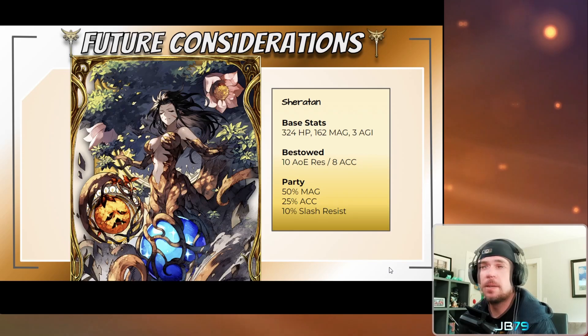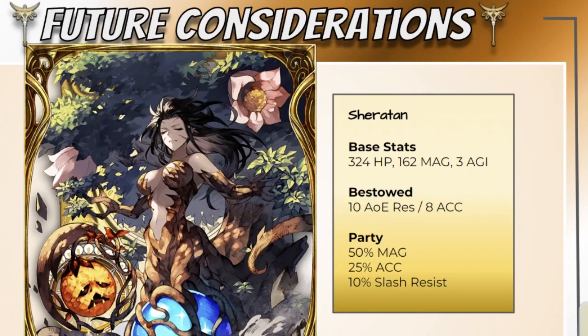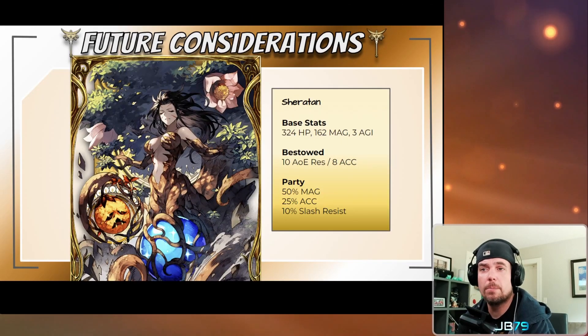On to future considerations — beyond Macherie, what else do we have to look forward to for the earth element? As of now, earth doesn't really have a lot of options to support an earth magic-based damage threat. That's going to be solved in a big way with this vision card and esper combination in Sheraton, joining the list of FFBE bosses brought over into Visions — really cool artwork as always. The vision card is bringing that coveted 50 magic up to the party with very nice supporting stats of 25 accuracy and 10% slash resist.